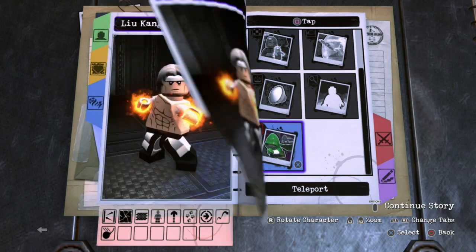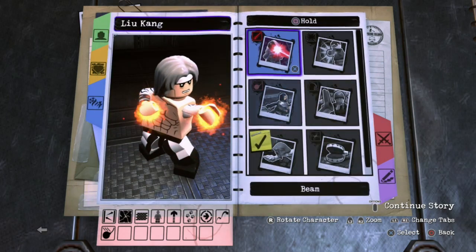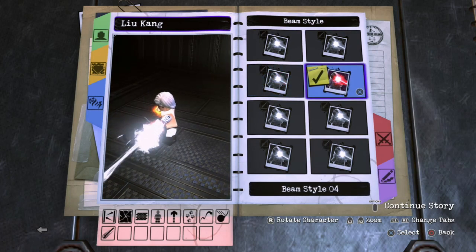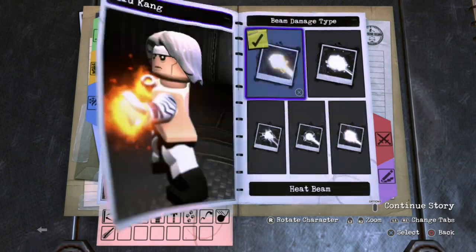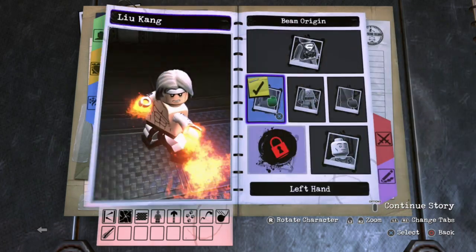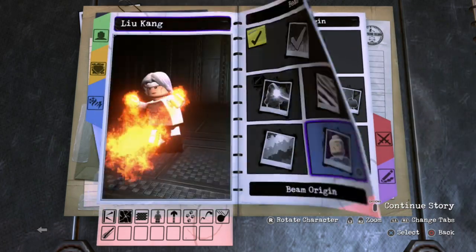For top square, we'll leave it blank. And then for hold square, we'll go ahead and give him a fire beam. Fire beam number four. Heat beam color, make sure it's orange. And then for the beam origin, we'll go ahead and give him both hands.